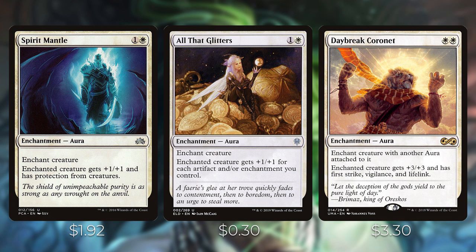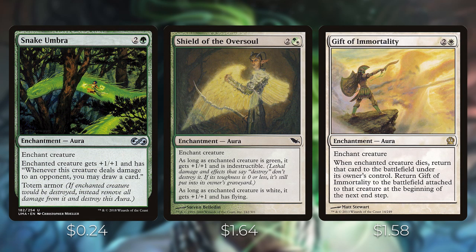Daybreak Coronet is white white for an enchant creature — it can only enchant a creature with another aura, but gives plus three/plus three, first strike, vigilance, and lifelink. Very popular in the Modern Bogles strategy and extremely powerful for just two mana. Snake Umbra is two and a white — enchanted creature gets plus one/plus one and whenever it deals damage to an opponent you may draw a card; it also has totem armor to protect your creatures.